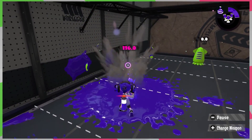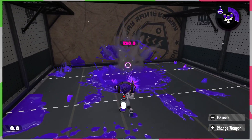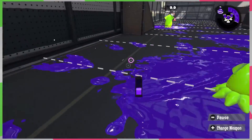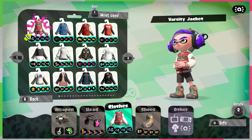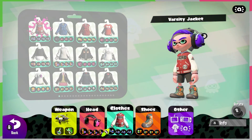By doing the math, this means you can throw a Burst Bomb and then shoot 75 more times. Or, if you're feeling adventurous, throw two Burst Bombs and then shoot 25 more times! The point is you'll have plenty of ink left after using one. The gear I use all the time has Ink Saver Sub in it, but I don't think it's completely necessary, although it does help.